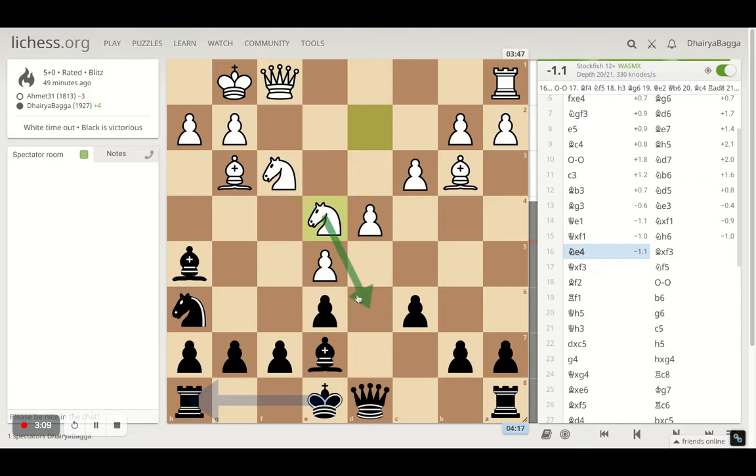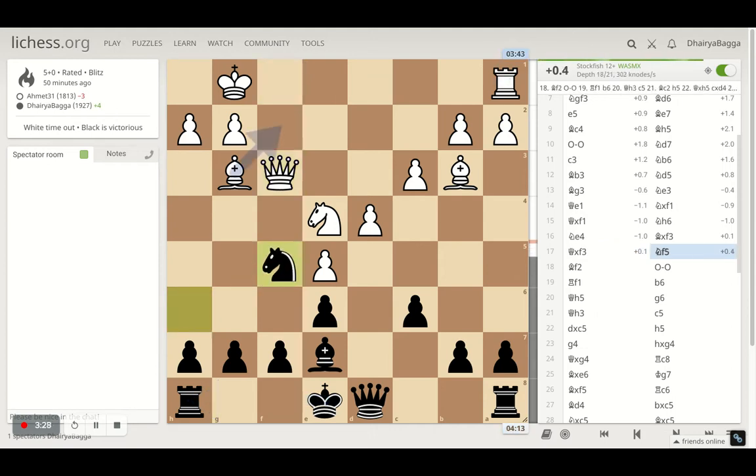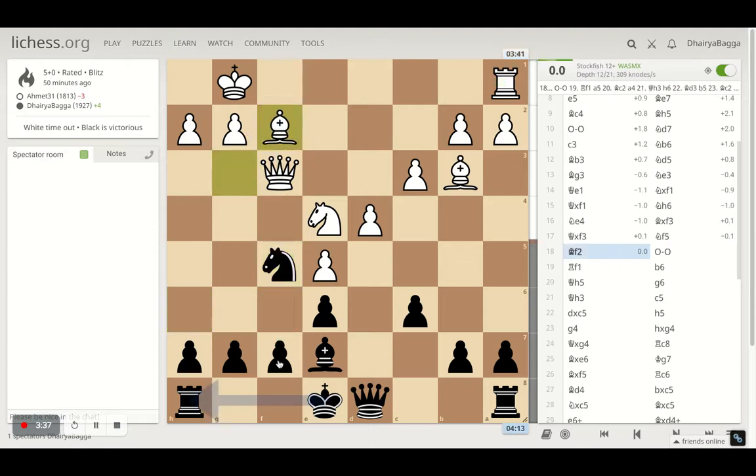My opponent gets the knight to e4 — maybe his idea was to place it on d6. If I then trade, opponent can take back with the pawn with the bishop defending, which could be a problem for me. So I trade off the knight first with my bishop to avoid dirty tricks, then get to knight f5, making sure that once my opponent doubles, I'll have the knight defending f7.